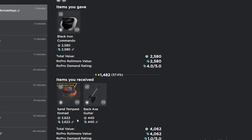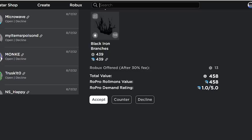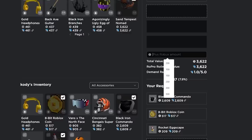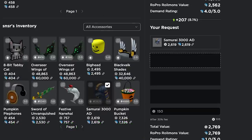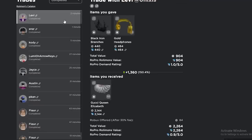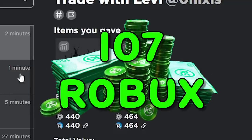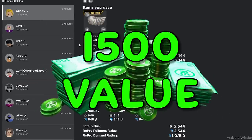A trade I sent out way earlier got accepted — we got the sand tempest nomad and the backaxe guitar, which is projected. Let me send it on his black iron commando. K Fly — let's send the sand tempest for black iron commando, 8-bit, and rocket eggscape — he'll add 100 Robux. He countered and we'll take it. We got the Gucci Queen Elizabeth item for black iron branches, gold headphones, and he gave me 100-something Robux.